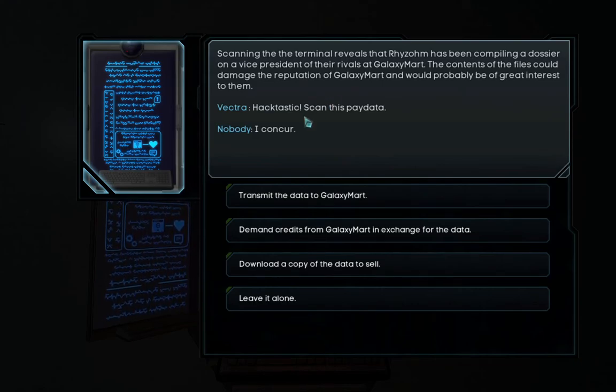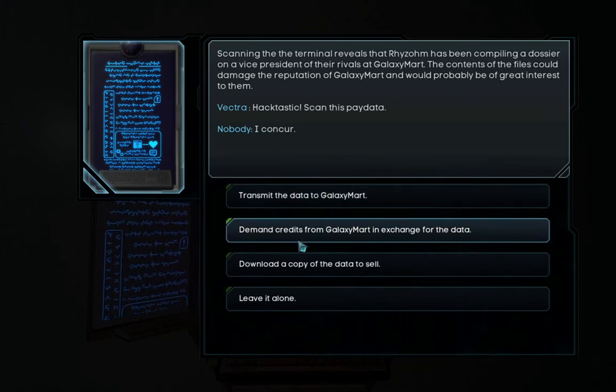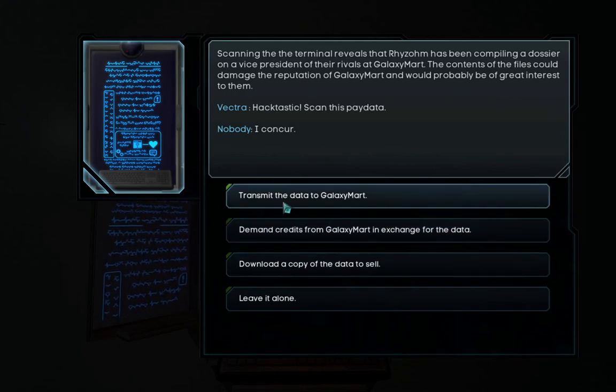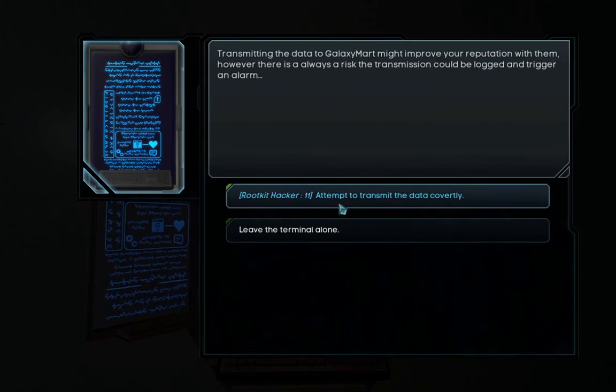Hacktastic! Scan this pay data — that's awesome. Should we transmit the main credits, or download the copy data to sell? Let's just transmit it to Galaxy Mart and be nice to them. Vectra, do your magic.